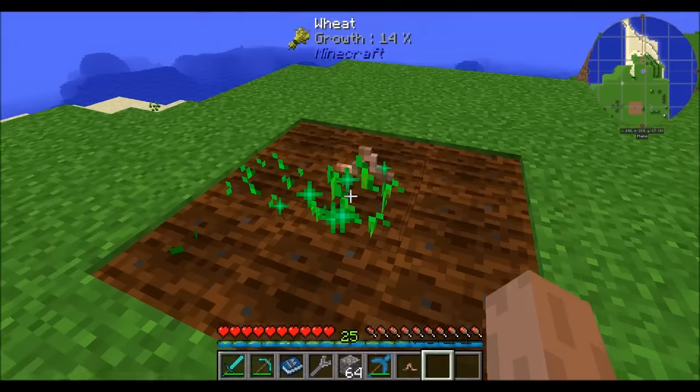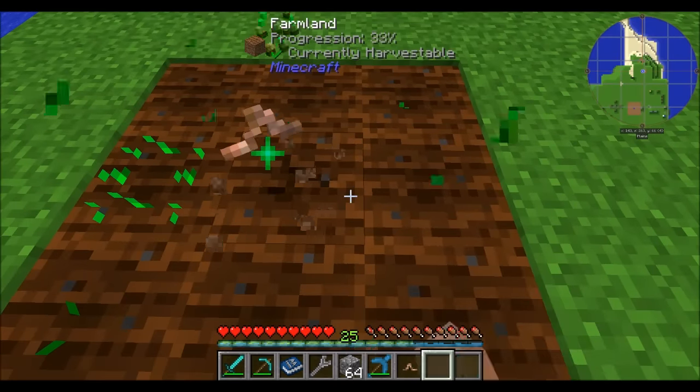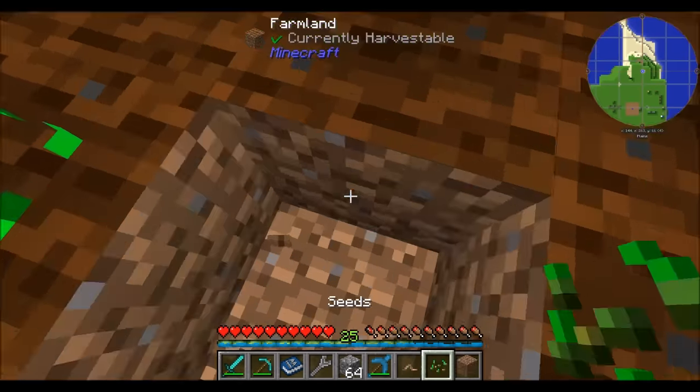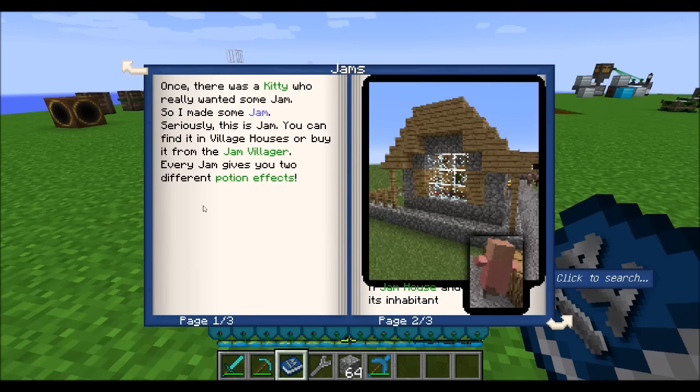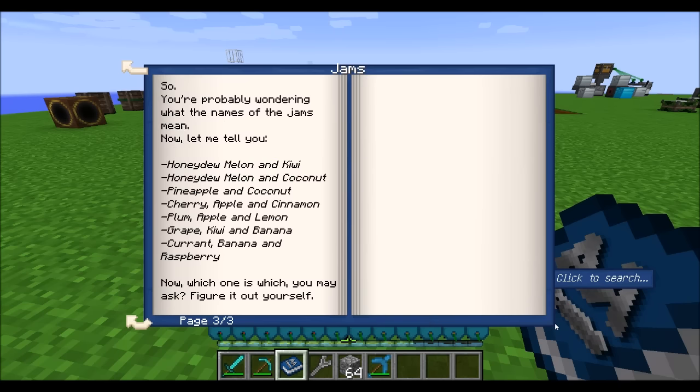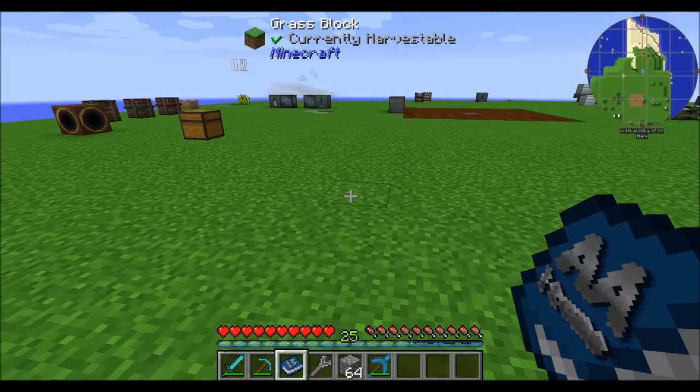The only way to get the worm back is to break the block it's on, and then you get your worm back. Jams are available from villagers — you'll find some villagers willing to sell you some jam. There's a bunch of different jams that give you different potion effects; try them out for yourself to figure out what they are.